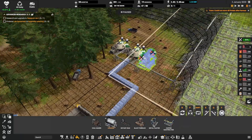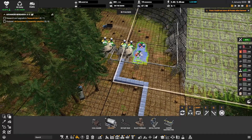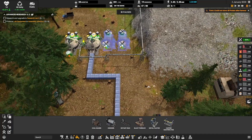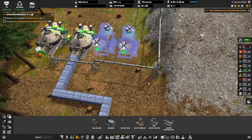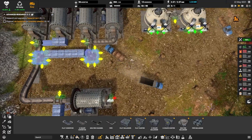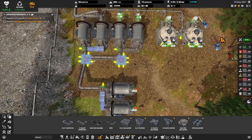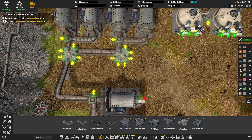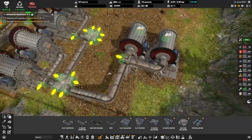The first large-scale industry to build is the production of construction materials, which requires concrete. I already had a very basic production of concrete slabs and decided to build a proper one. I built two crushers — one accepting slag from iron smelting and the second accepting rock from various mining operations. Slag gets crushed into crushed slag which goes directly as an ingredient into concrete, and rock gets crushed into gravel. One part of gravel goes to another set of two crushers which crush it into manufactured sand, and the second part goes to the same conveyor as crushed slag in case there is not enough crushed slag to supply concrete production.